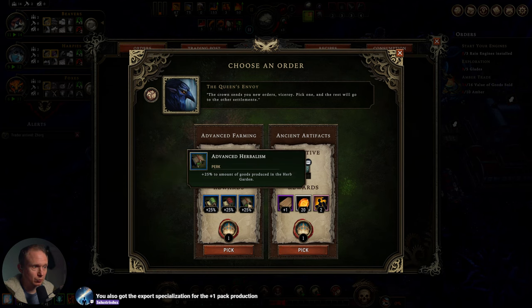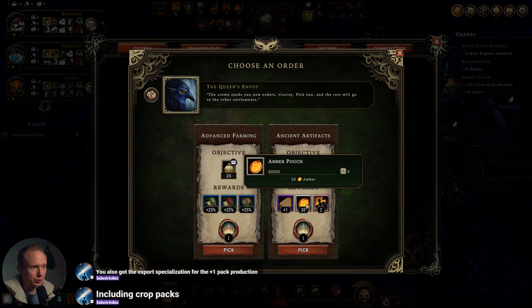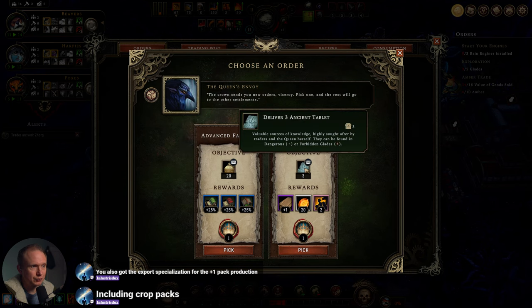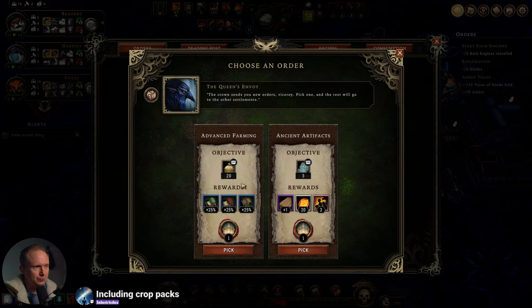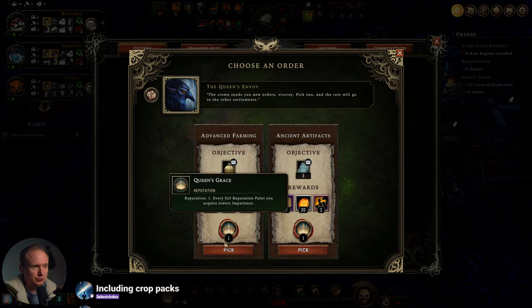More grain produced from small farm, plantation, and herb garden. Or more export specialization. So this one — it's easy to get the crop packs here. I think we do this one because we're going to have an easy time creating the packs of crops. That's right — we want to save the tablets.